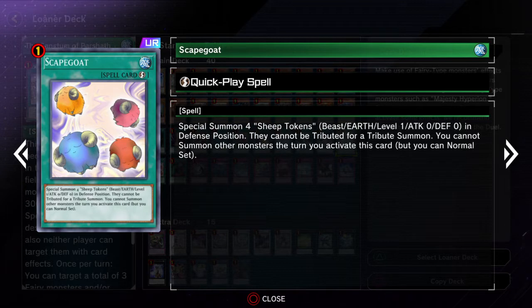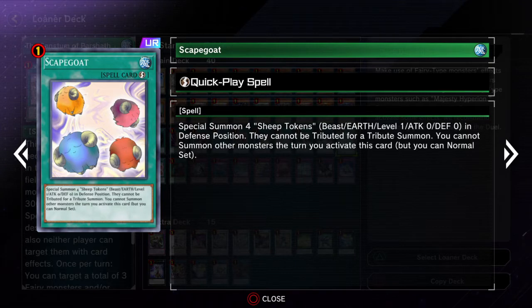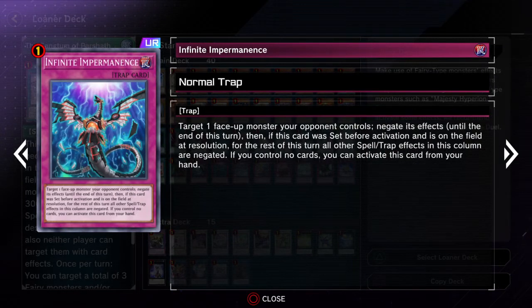Scapegoat special summons tokens which can be used for link plays. Call of the Grave — you can't actually summon other monsters the turn you activate this card, so it's better to use it during the opponent's turn. Call by the Grave can help disrupt your opponent's plays or negate their hand traps. Heavy Storm Duster is a really good spell and trap card destroyer. Infinite Impermanence is just a really good hand trap and backrow trap that can also gain benefits if it's set, so it's good going first and second.